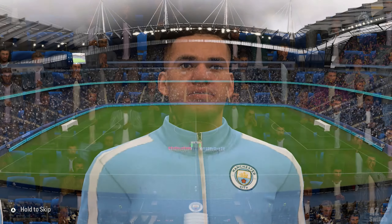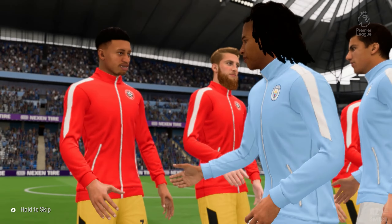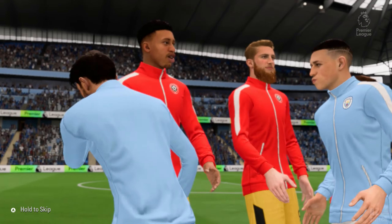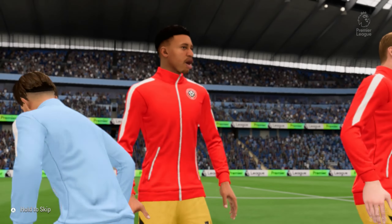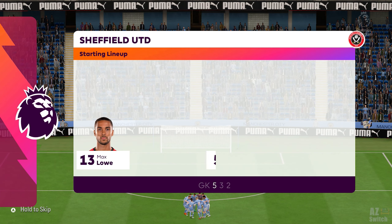We've got two good teams here, so I'm anticipating a really good game. The atmosphere is electric inside the stadium before kickoff. Number 14 Kevin De Bruyne, Number 20 Bernardo Silva, Number 47 Phil Foden, Number 9 Erling Haaland. Ederson begins in goal. Nathan Ake plays with Kyle Walker as fullbacks. Bernardo Silva plays alongside Kevin De Bruyne in the centre of midfield. The lone striker today is Erling Haaland.